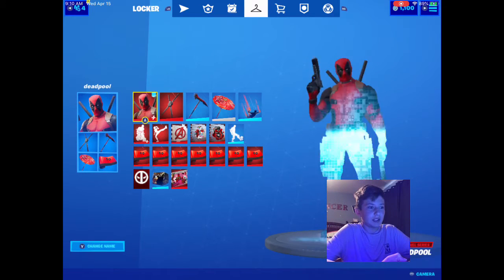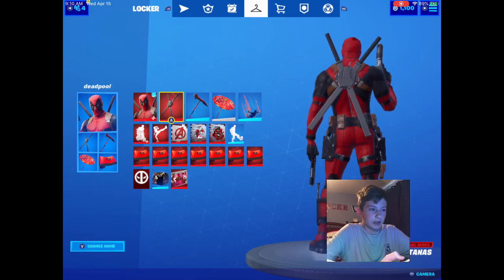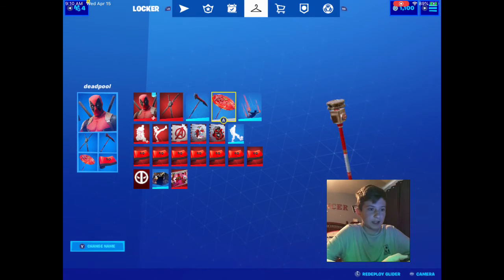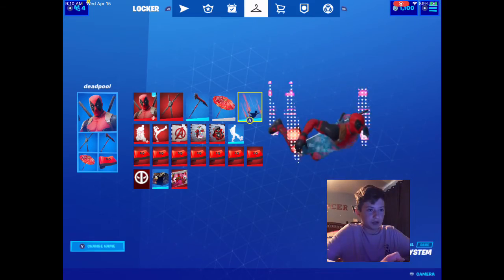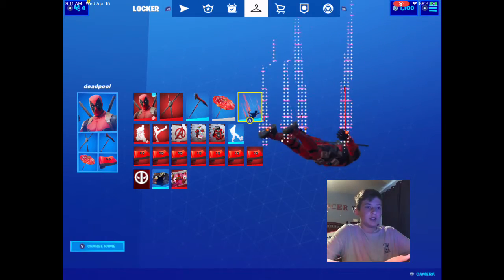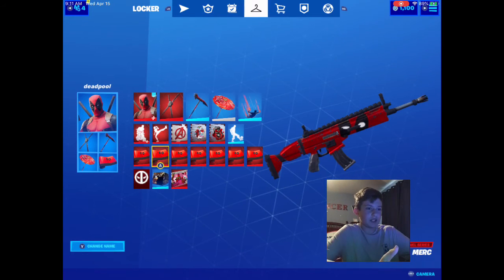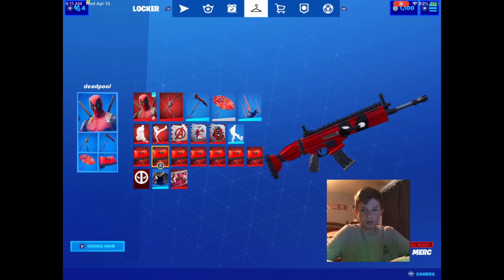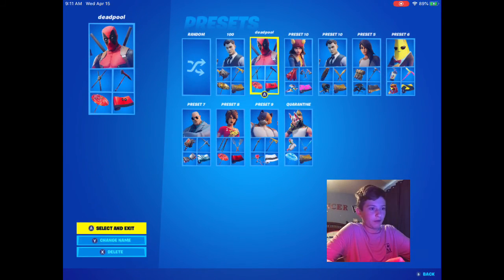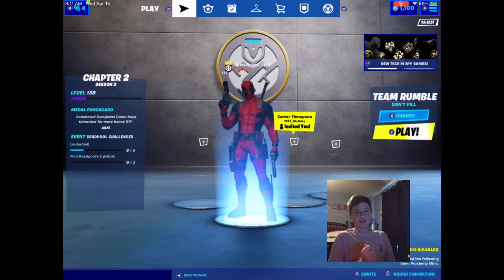The next preset is the Deadpool preset — this one I like a lot. I have all my Marvel stuff in this one. It's Deadpool with his katanas, the TNT Nice axe, which goes really well with him, and the Paper Parasol glider again — it goes super good with him. Glitch in the System contrail is really good for him, it's glitchy and really cool. For the wrap I use the Murk — you can also use any red wrap if you don't have it, but you should have the Murk since it's from the Deadpool challenges.